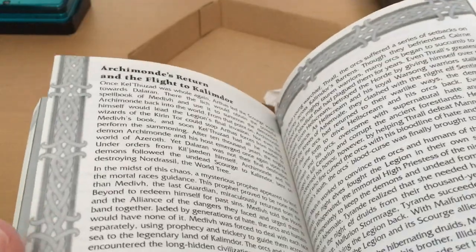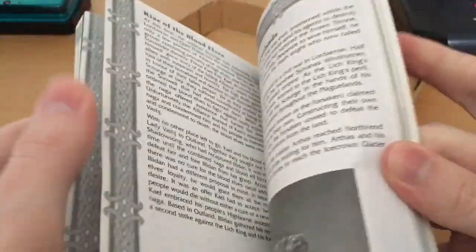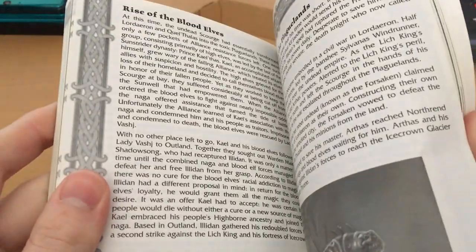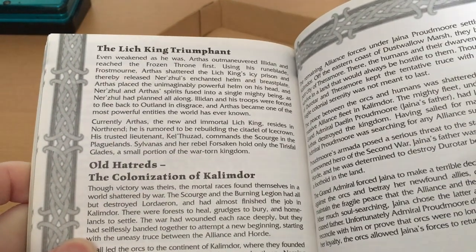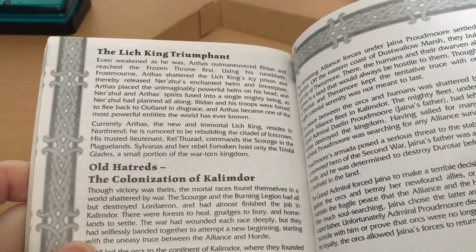It covers Warcraft 3 — Archimonde's Return, the flight to Kalimdor, the Battle for Mount Hyjal, Scourge of Lordaeron — all the good stuff from Warcraft 3. It has a little bit of artwork here and there, so it's just a nice kind of background to World of Warcraft. And of course, this was our first look at what would happen after Frozen Throne.